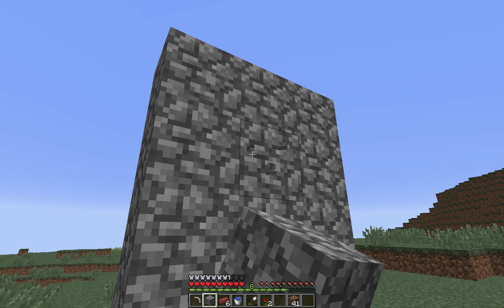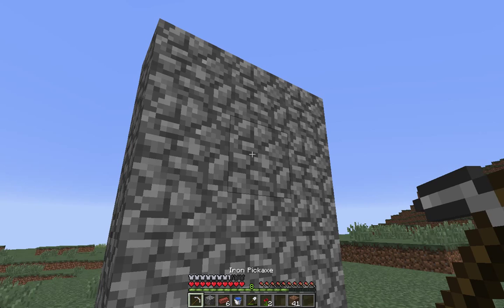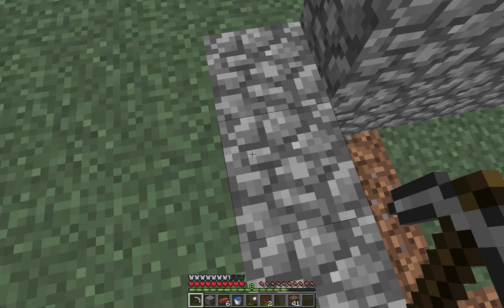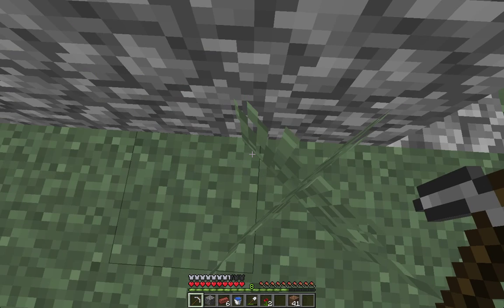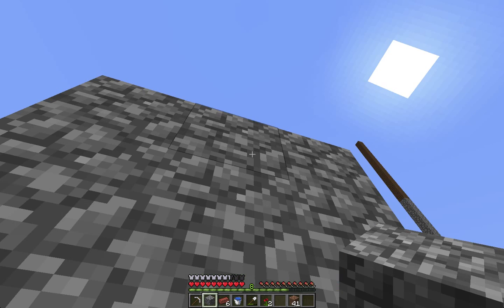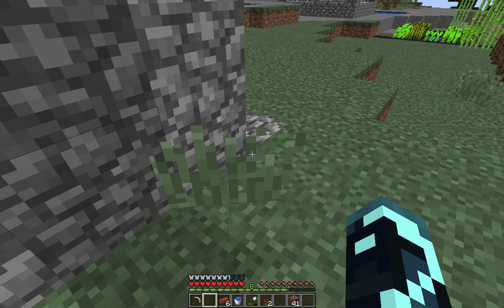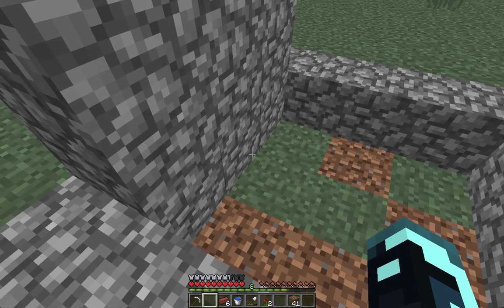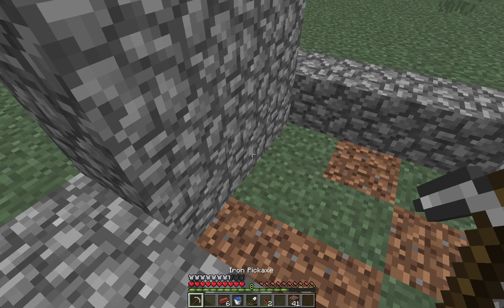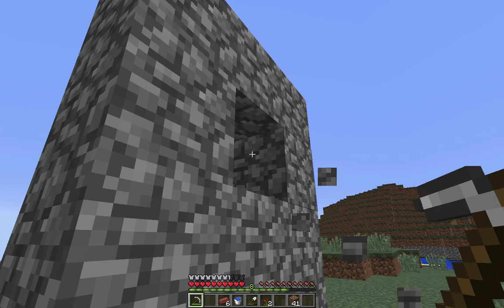This part, just break it. Actually, take your cobblestone — the only piece left — and just place it here. There. And then break that part. So take your iron pickaxe and break it.